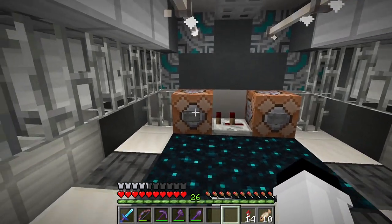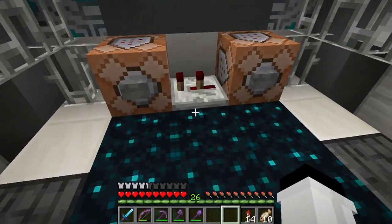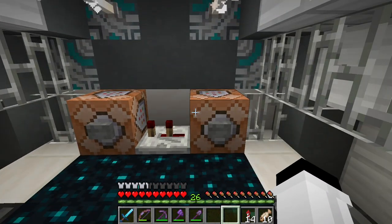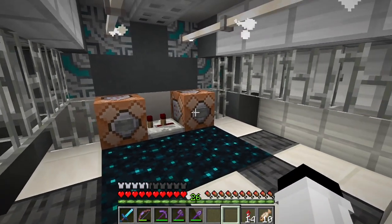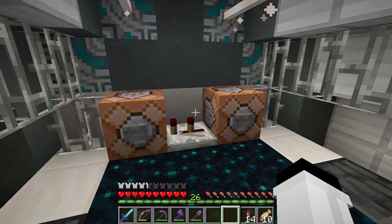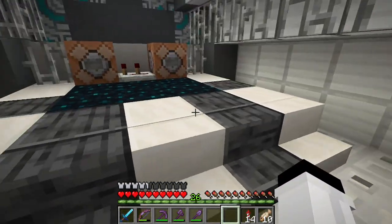Why are there command blocks up here? I don't remember what this is for. Obviously, I put this here for something. I can't access this in survival mode. I wonder... And why do I have two of them here? I'm sure there was a reason that I put these in here.